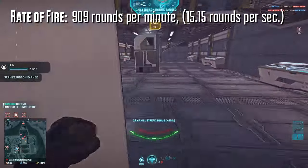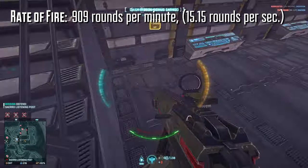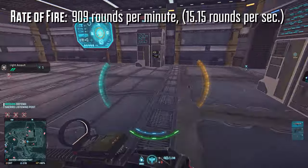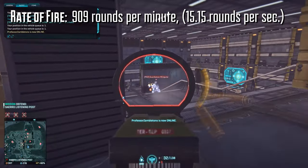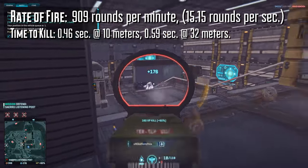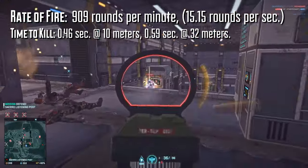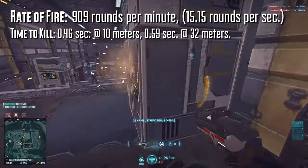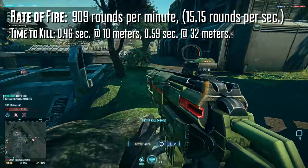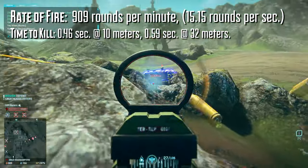The Lynx fires at 909 rounds per minute, or 15.15 rounds per second — extremely fast. If you're looking at a purely theoretical time to kill, meaning all shots are landing on the chest, bullet travel is instant, and your target isn't running nano-weave, you'd end up with a 0.46 second time to kill at 10 meters, and a 0.59 second time to kill up to 32 meters. 0.46 seconds is an extremely fast time to kill for most weapons, and given that the rate of fire is so quick, you can make up for any missed shots pretty easily. Beyond that 10 meter range though, the time to kill does drop to just above average.